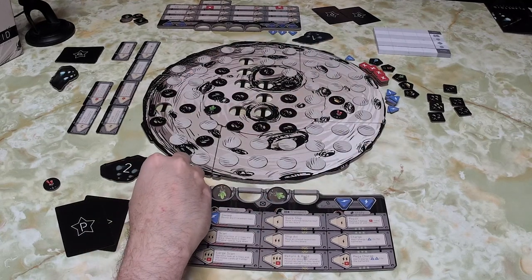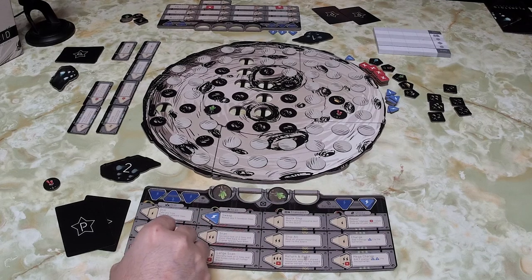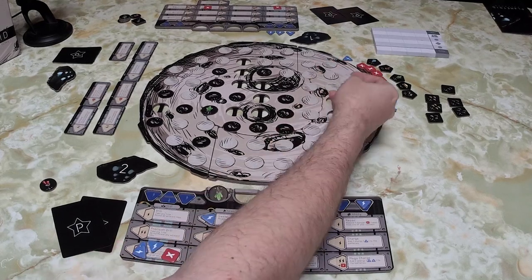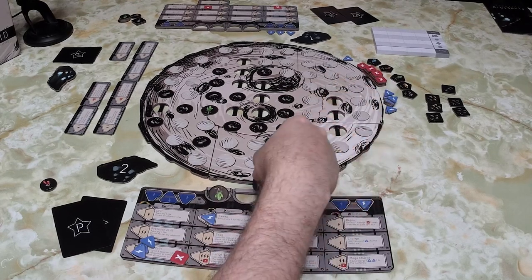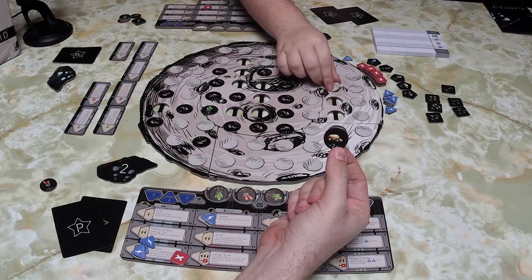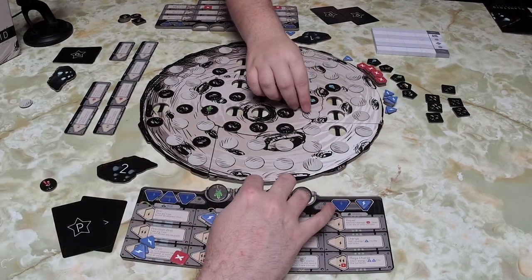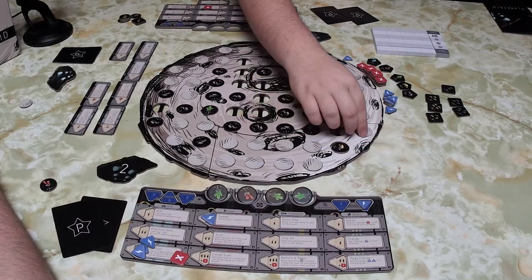I decide it's time to mega drill. Using two energy plus one from my battery to overpower the mega drill, I take three adjacent spaces. Unfortunately, I already had two resources stored, so this one has to go away since I can only hold four total — I drilled three when I had two, which may have been a poor choice of play depending on what I'm going for.